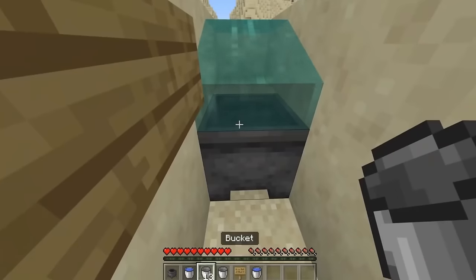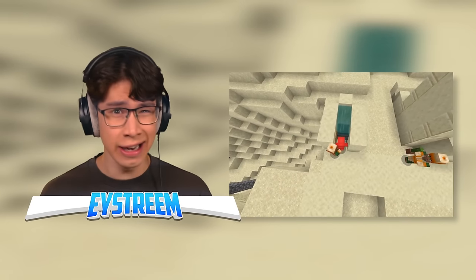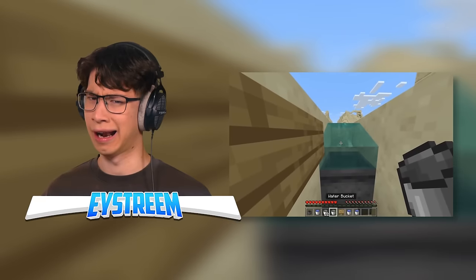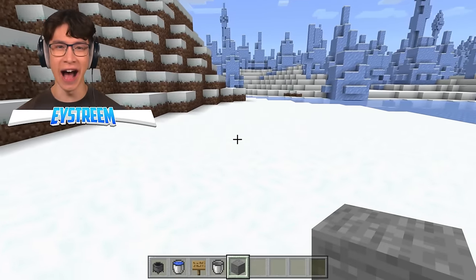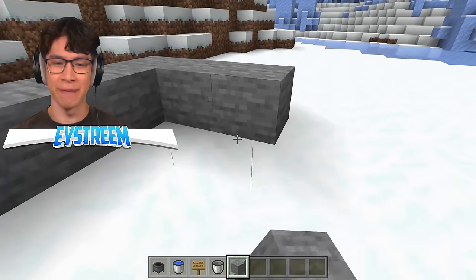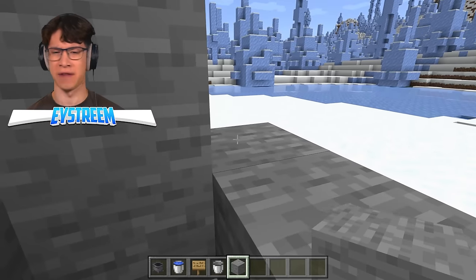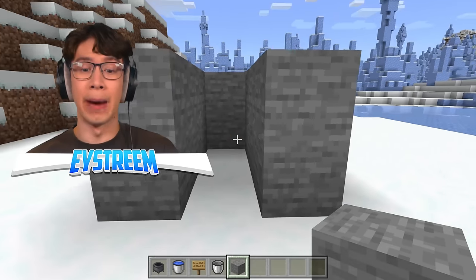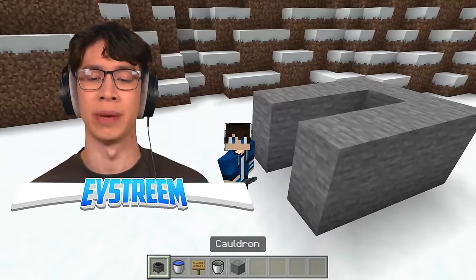Apparently, in Bedrock Edition, these cauldrons can fill with a source block above. Meaning that if we fill a cauldron like this, instead of how we're supposed to, we'll be able to pull as many buckets of water as we'd like. My entire life has been a lie. For as long as I've played Minecraft, I truly believed you needed two water buckets to create an infinite source. But apparently I've been bamboozled — unless this is a clickbait prank, in which case I'm going to be furious.